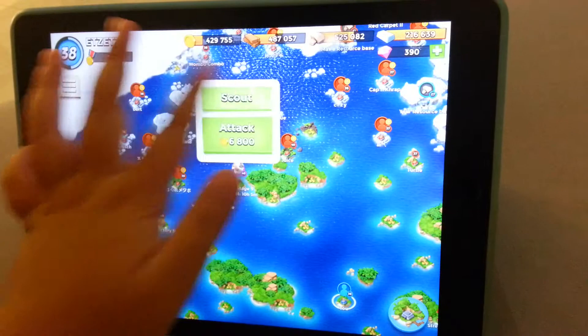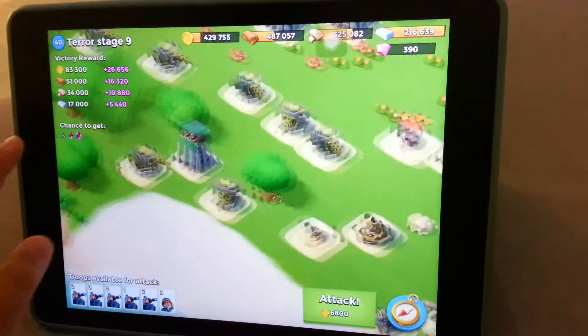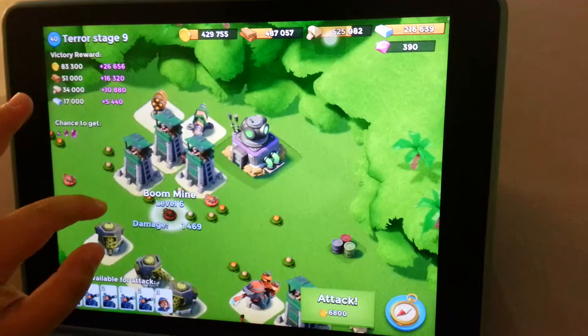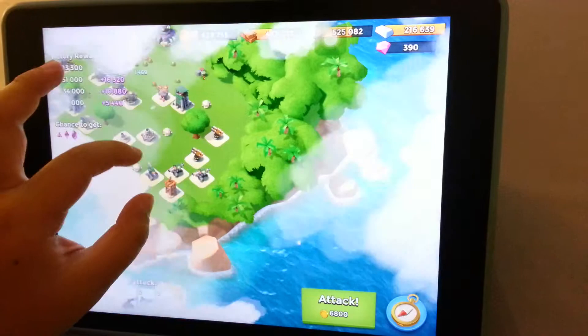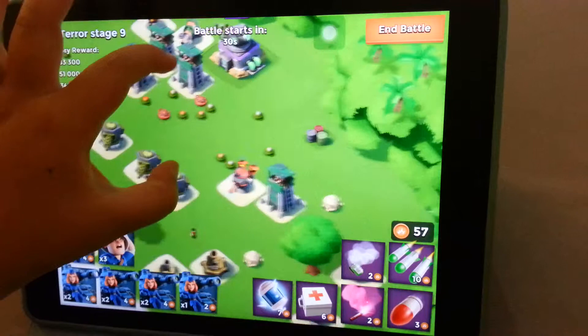Now I'm going to attack Dr. Terror stage 9. I think I'm going to attack from the right side, because there are fewer sniper towers, and fewer boom mines and regular mines.